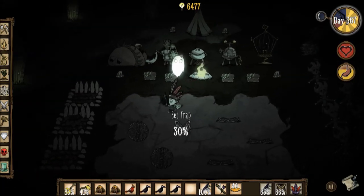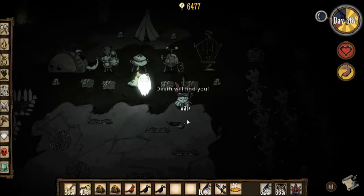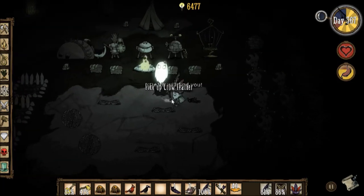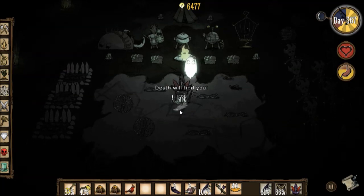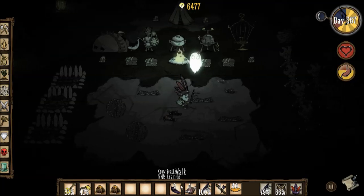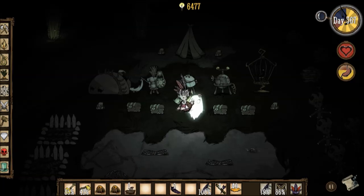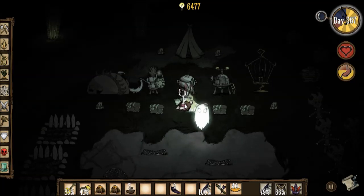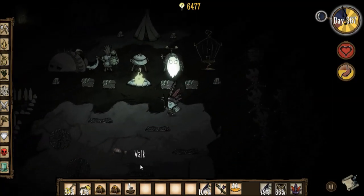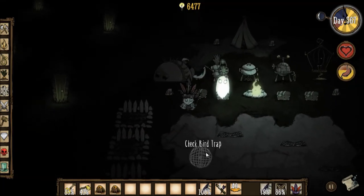Since there are so many bird traps, I will get rid of some right now. Killing me some birds for their morsels. I really don't need to do this anymore because I've got so much food. But since the traps are so loud and kind of annoying — they're asking for you to harvest them — I'll store it inside my surplus bag.